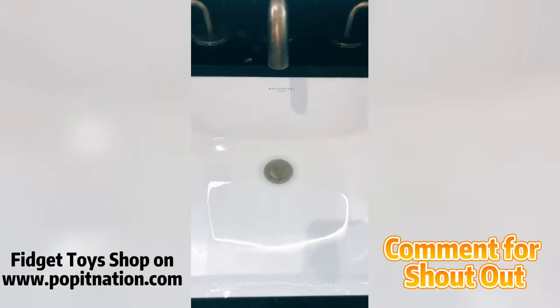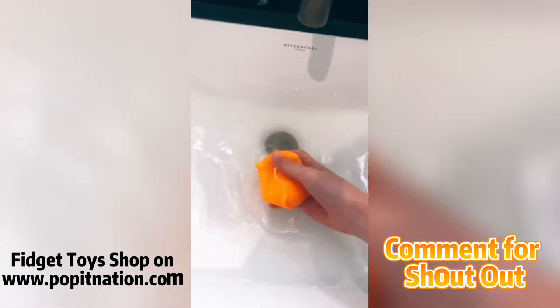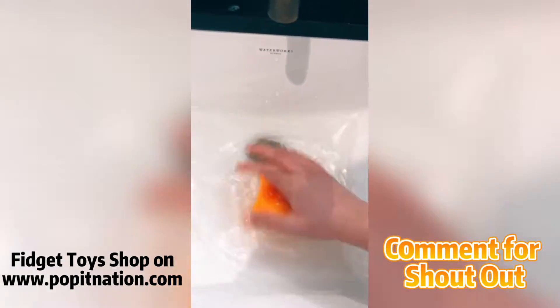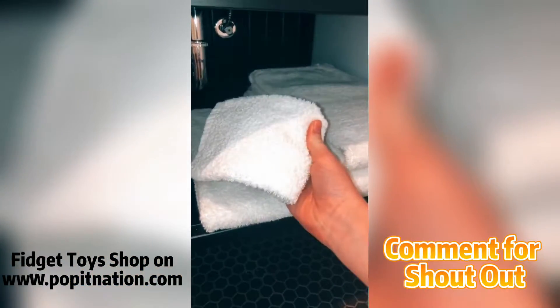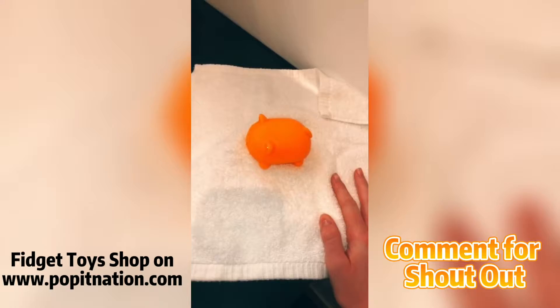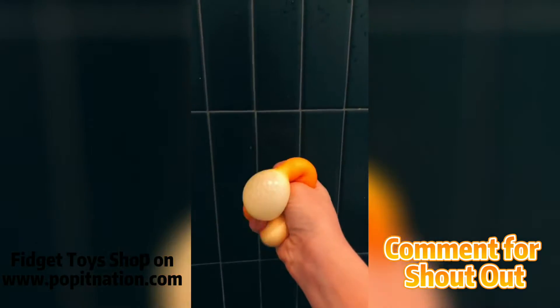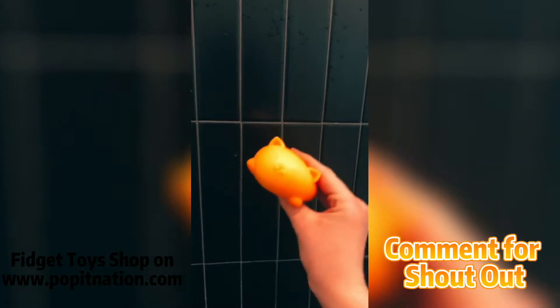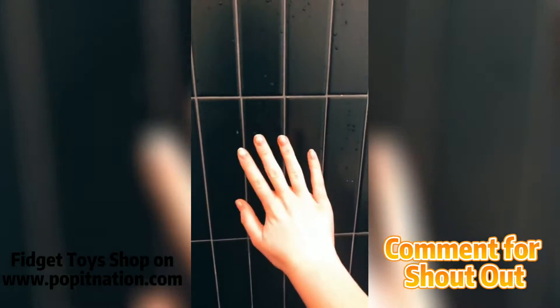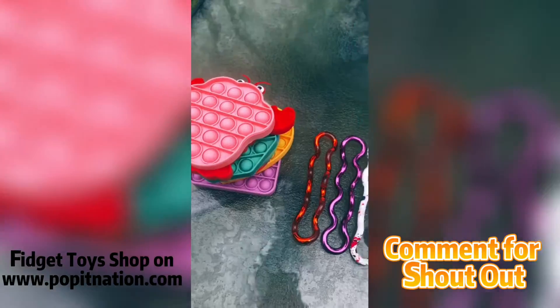My stress ball feels pretty dirty so let's wash it. I'll plug the sink and fill it with water. This is so dirty — now I'm just going to scrub it. Laying it here to dry. It's all dry and it actually has a different texture now — a little bit more sticky. That's how to wash a stress ball! Bye!